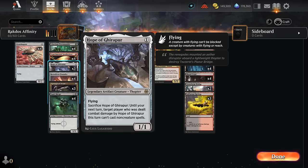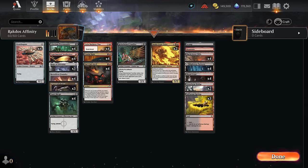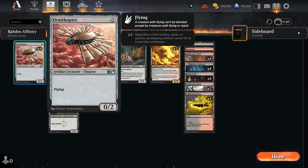We have Hope of Ghirapur, a legendary Thopter, so we don't mind sacrificing it if we draw multiples. At 2 mana we're also playing the full set of Yotia Declares War, which can read ahead so we can start from any different chapter. We often want to start from chapter 1 making another Ornithopter token, then on chapter 2 we get to tap any number of untapped artifacts we control to deal that much damage to any creature or planeswalker. Finally we get to turn one of our artifacts into a base power/toughness 4-4 until end of turn.